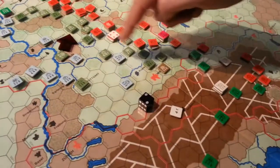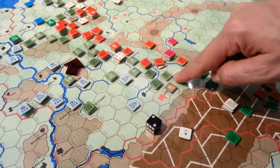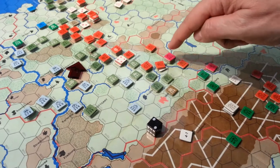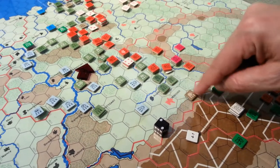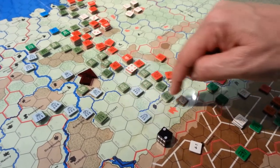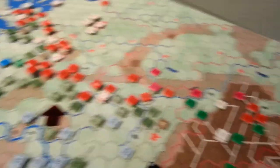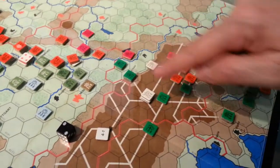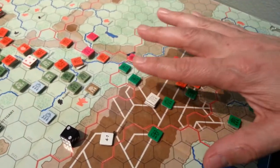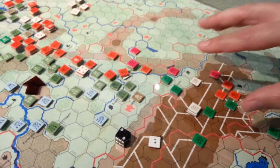Down here things look actually really good. This attack went extremely well — we forced a retreat, advanced into position, and secured the Munich front. I'll have an opportunity to move all these guys in the coming phase and reorganize that line. I may have to worry a little bit about this area down here, but I think the mountain terrain is going to bog things up pretty quickly in that whole Northern Italian and Austrian segment.